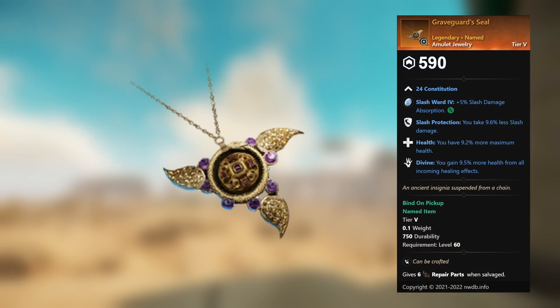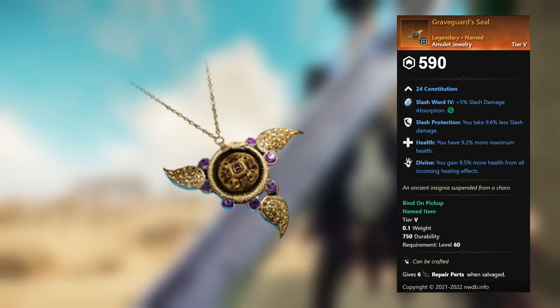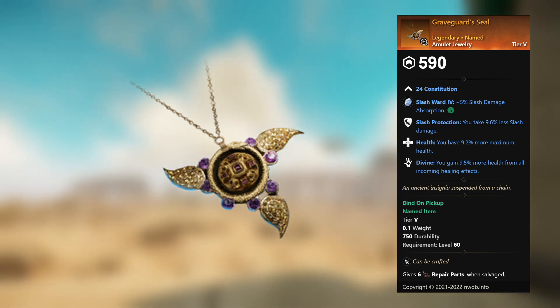Graveguard Seal — legendary unnamed amulet jewelry. 24 Constitution, Slash Ward 4, plus 5 percent slash damage absorption. This gem can be replaced. Slash Protection: you take 9.6 percent less slash damage. Health: you have 9.2 percent more maximum health. Divine: you gain 9.5 percent more health from all incoming healing effects.